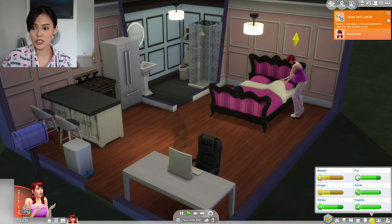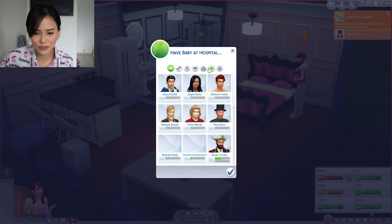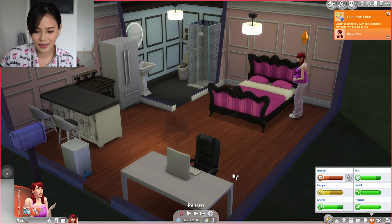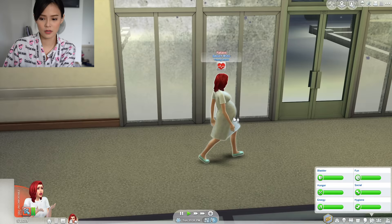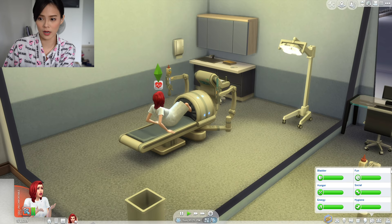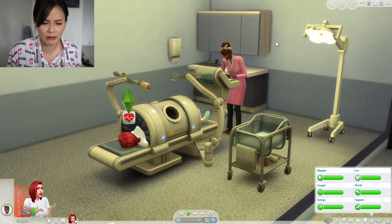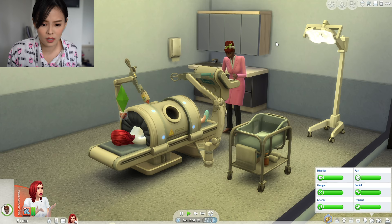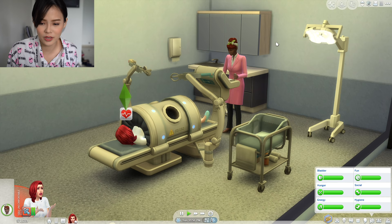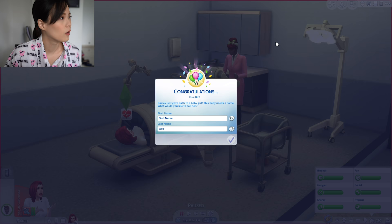Oh my god, my computer just broke! What happened? She is going into labor — oh yes! Let's have the baby at the hospital and join with the father. Oh my god, we're going to finally reach the end of our first episode — I'm so excited! Wow, her stats just went full bar for everything. Oh my god. The machine is kinda scary actually. What is happening? Did she just take out a heart and then put it back? Quick, where's the baby? Bailey is awake. Oh my god — it's a girl!